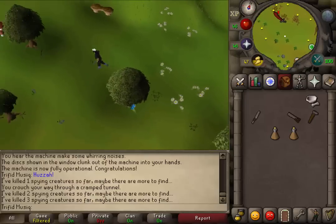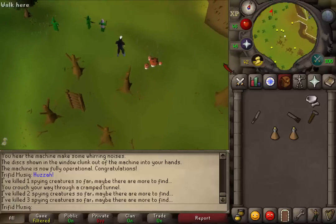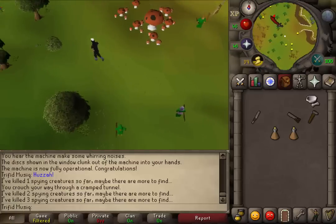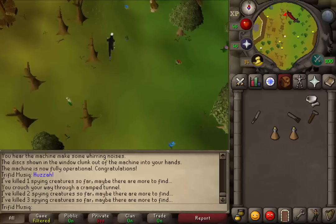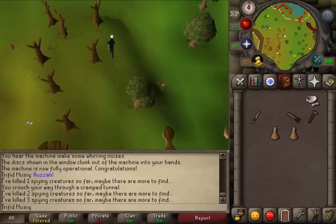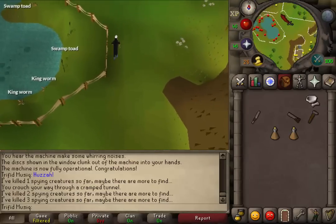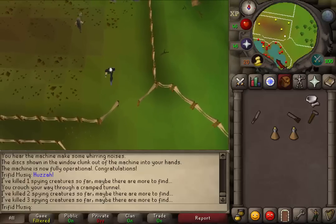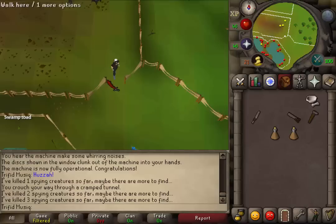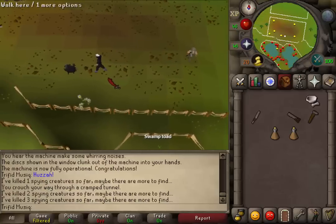Now let's go northwest — we're going to the gnome swamp. Just keep going northwest until you see the gnome ball field, and just north of the gnome ball you should find a swamp. Go east of the swamp, outside of the fence, and we just need to go to the tortoises' pen. Northeast of the swamp you should find a small gap in the fence. Somewhere near that entrance to the pen you should find another evil creature. Kill it.